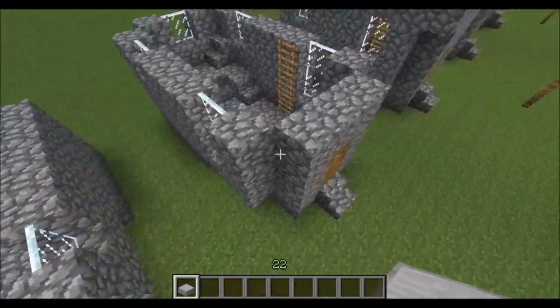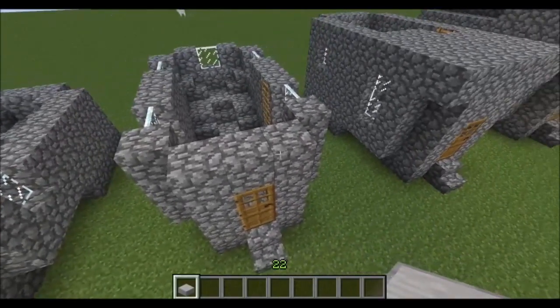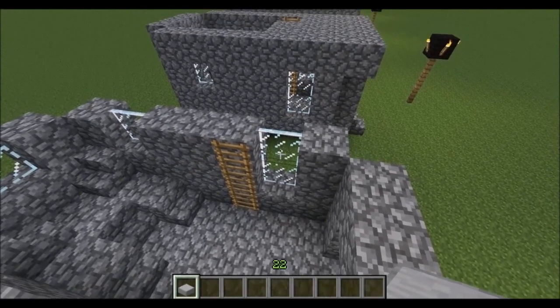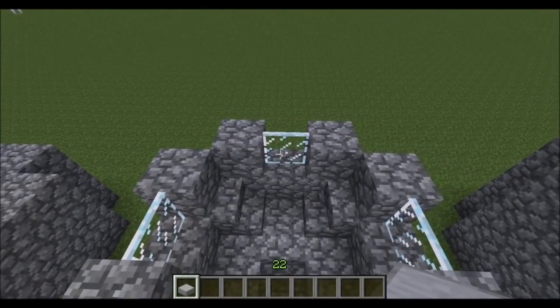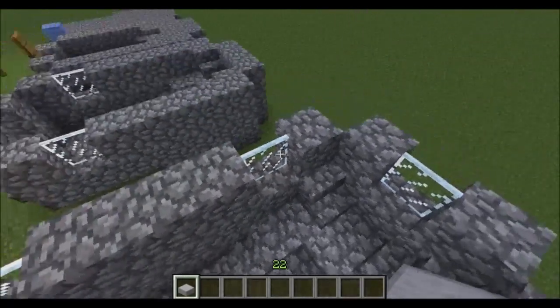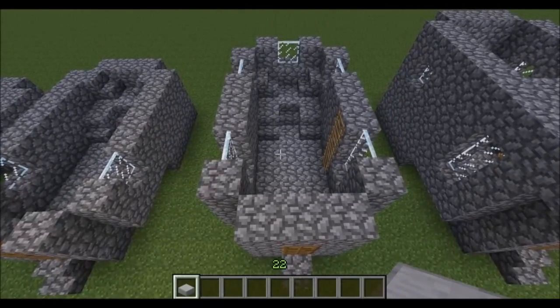And on to the next layer. So now the door has been capped off. We're bringing these walls up some more. So these glass windows are going to be two blocks high. And we've also got a few more windows now — we've got the centre at the back, and then one in on each side here.